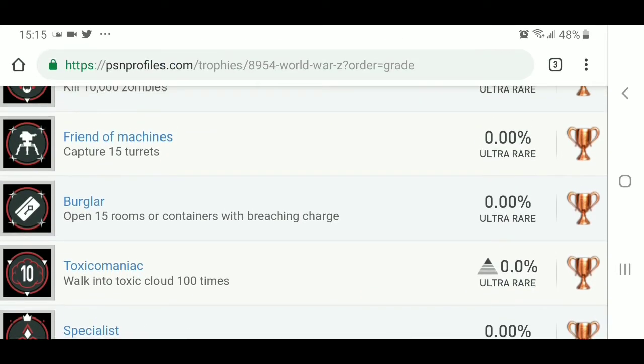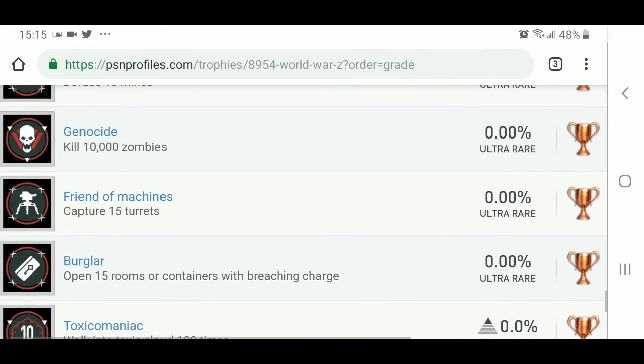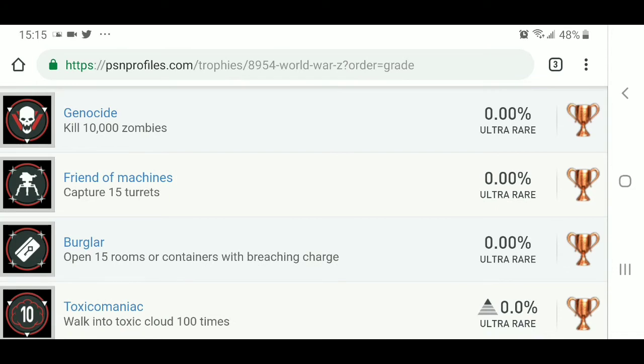Going on, we've got Friend of Machines — capture 15 turrets. Ooh, that'll be good! Genocide — kill 10,000 zombies. I wonder how long it's going to take someone to get that. 10,000 zombies seems like a lot, but being that there are the massive hordes that World War Z does have, that might take a little while.